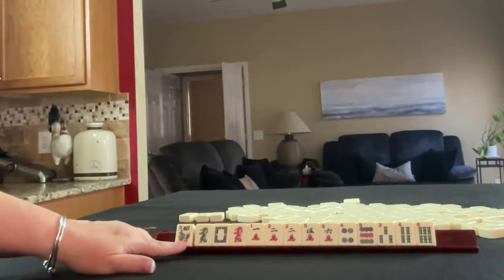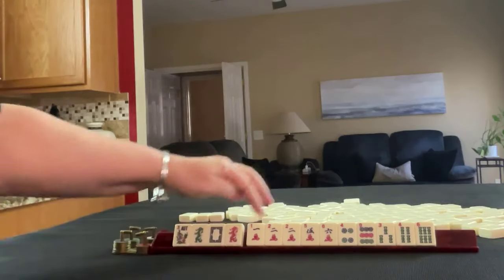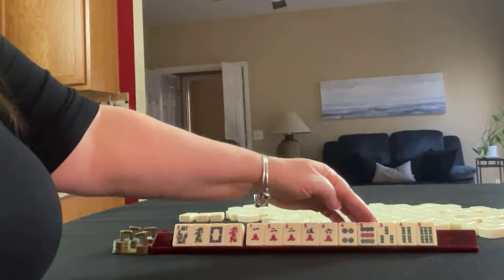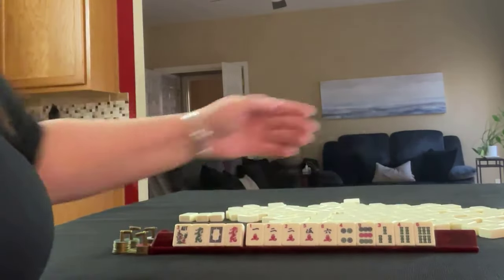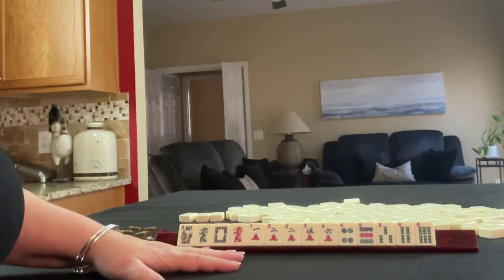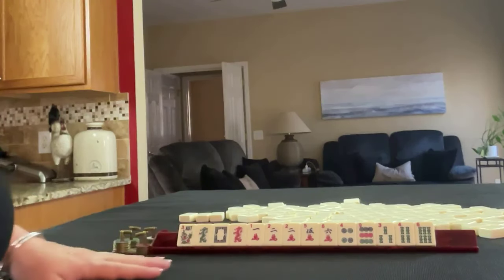We have a flower, one of each dragon, one, two, five, six in cracks with a pair of twos, four and nine in dots, three, four, six in bams. If these were your tiles, what would you focus on? And what would be your first pass?